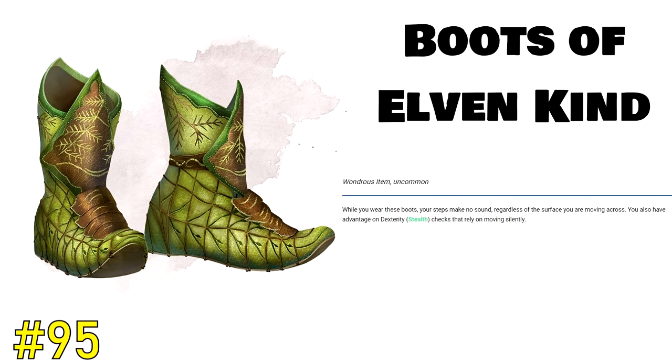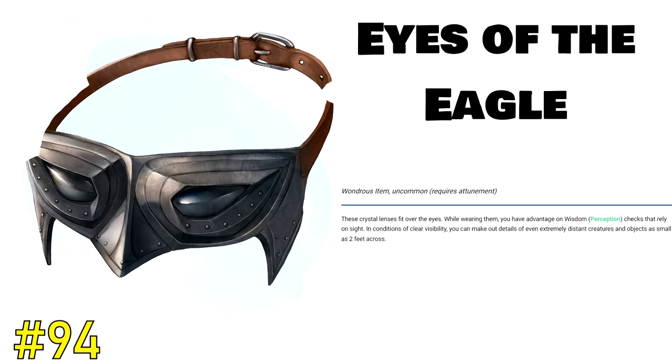Moving on to spot 94, we have the Eyes of the Eagle. This uncommon magic item boosts one of the most often used skills in all of Dungeons and Dragons — the perception skill. How often every session are you making perception checks? For most D&D players, it's pretty much every single session. Even if you aren't the wisdom character of the party, you'll still be in situations where you have to make a perception check — like when you're on watch trying to spot an enemy sneaking up on you. For a low level character, the Eyes of the Eagle are extremely powerful. The only thing holding them back is that they consume an entire attunement slot. However, there are still many high level characters that would burn that attunement slot to have advantage on all their perception checks.